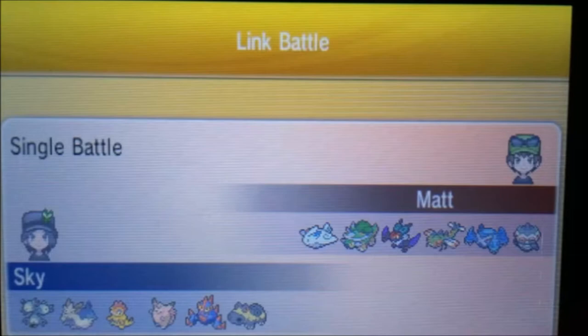My opponent Matt from Twitter is using Togekiss, Torterra, Noivern, Mega Metagross, and Claydol. I really felt both Togekiss and Torterra — I didn't know how to counter them. Torterra is really good because I only have Ice Fang on Hippowdon. Metagross is really tough and I only have Earthquake on Scrafty who doesn't take Steel moves too well.